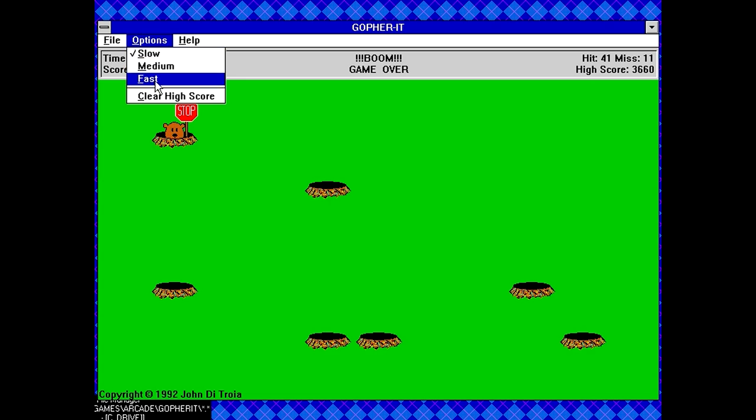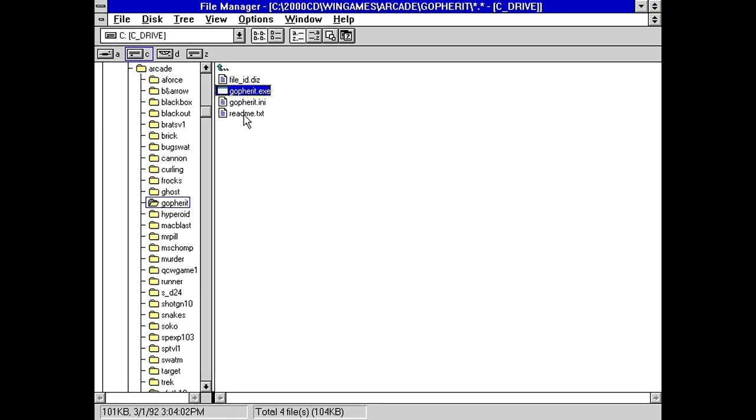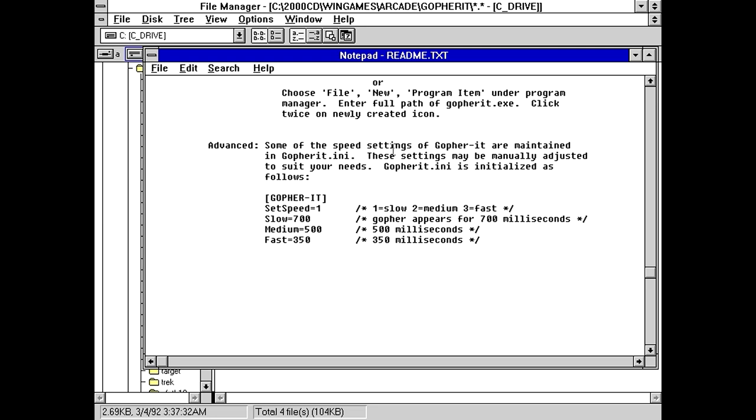I don't think I want to know how fast 'fast' is, but let's just try it and see what happens. They stay up for a fraction of a second — how in the world are you supposed to react to that? I do remember seeing something in the README. Some of the speed settings in Gopher are maintained in the INI — you manually adjust it to suit your needs. So you can actually change what the speeds are for each of these settings. Slow says that the gopher appears for 700 milliseconds — that's less than a second. That's very short.